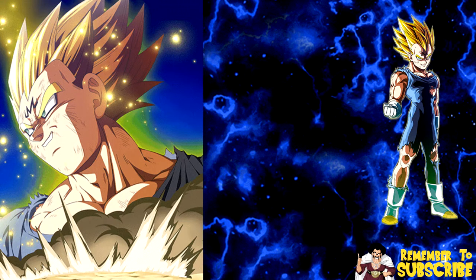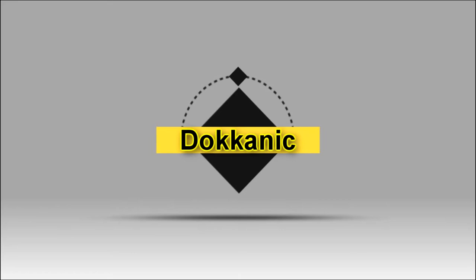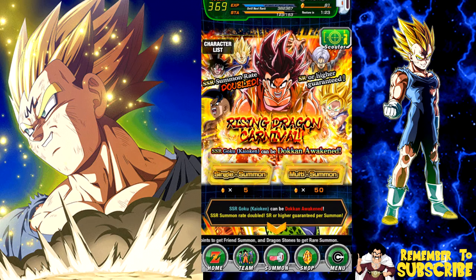Hey guys, what's going on? It's Dokonic here and today we're going to be doing some summoning for the Majin Vegeta card. Right now the last 15 minutes stats show the Majin Vegeta card - the one that is not featured - is at a 0.152 rate, super super low, but higher than the average of 0.7. It's doubled in the past 15 minutes.